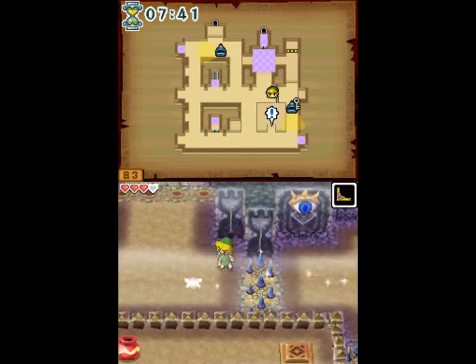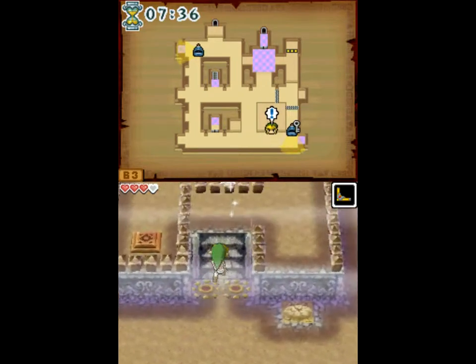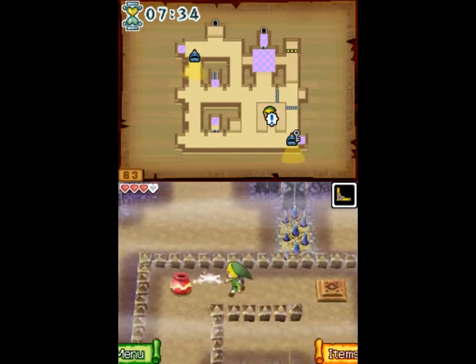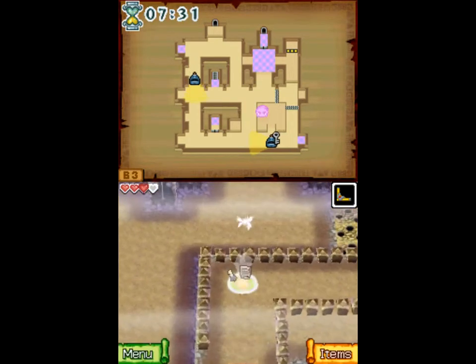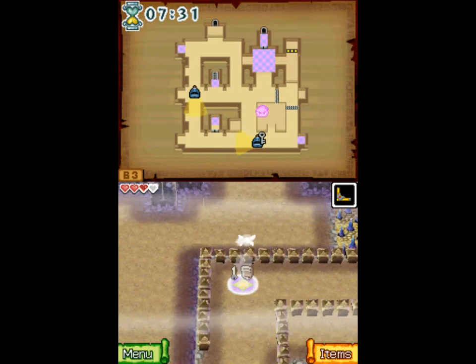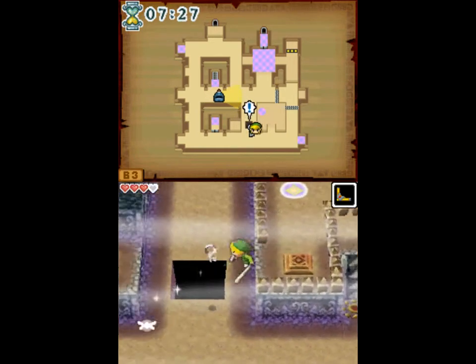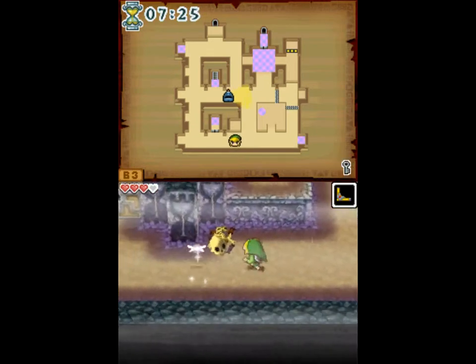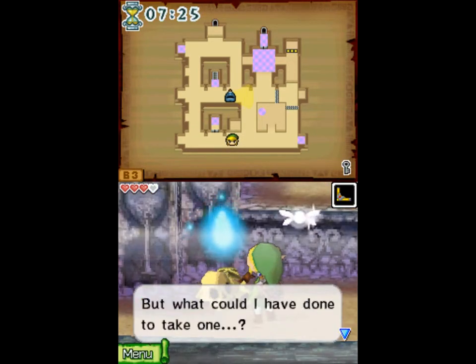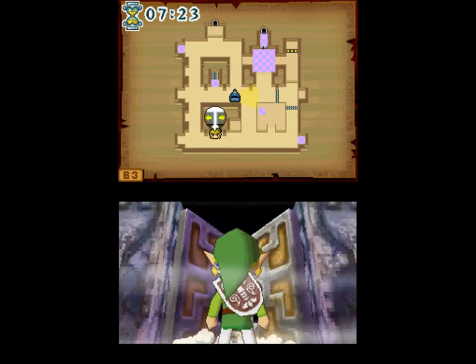That line below the stairs is one of those unignited flame lines, which will get lit if the phantom spots you. These switches here open trapdoors, because we need the key from that phantom. This technically counts as killing a phantom, but not really — you just drop him somewhere and get rid of him. The other switch opens a trapdoor between the spikes, in between the spike roads.